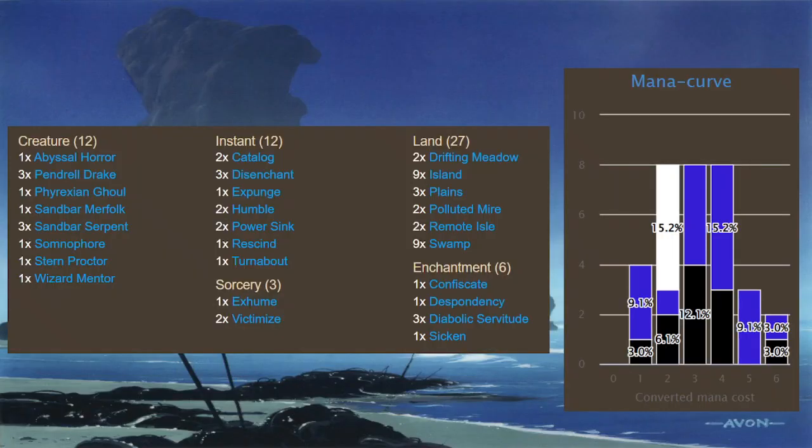Let's have a look at the deck list here. So we have 12 creatures, 12 instants, 3 sorceries, 6 enchantments, 27 land — quite a lot of land — and then we've got a mana curve off to the side there.